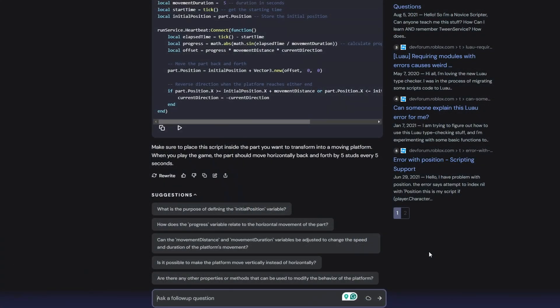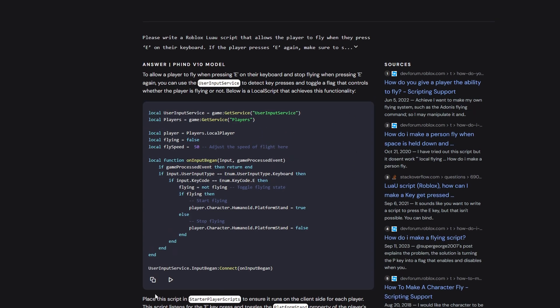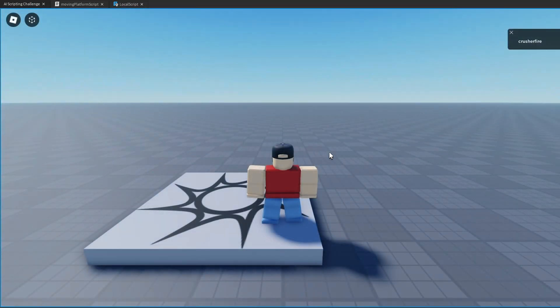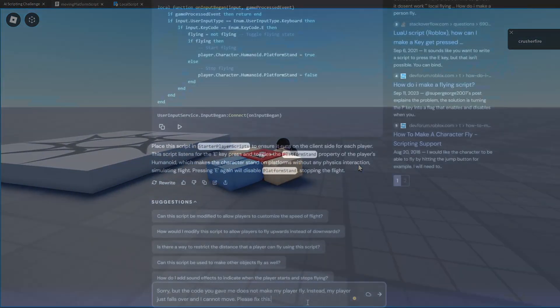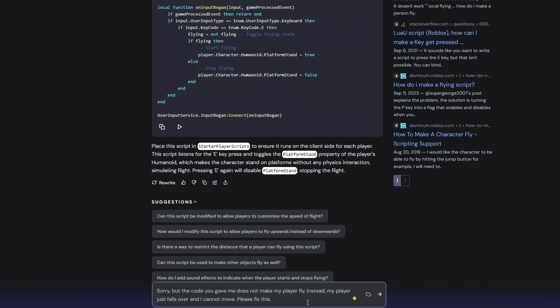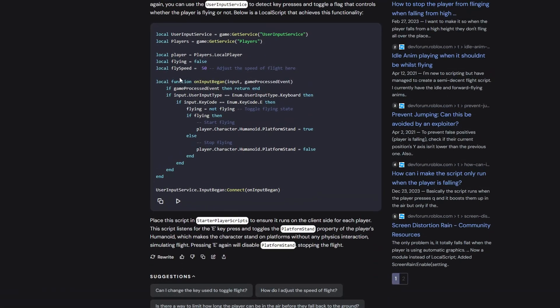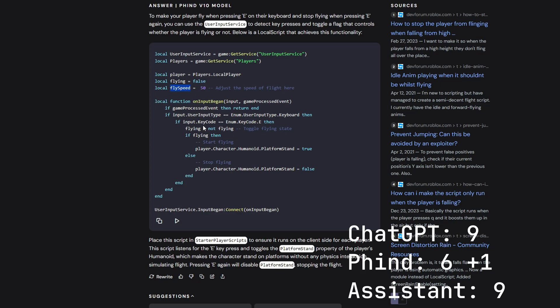FindAI gets the same fly challenge and does exactly the same thing as ChatGPT — it just changes the PlatformStand property. The player falls over and cannot move. I ask FindAI to fix it, but it literally gives back the exact same code, and there's even an unused flySpeed variable that isn't referenced anywhere. FindAI also gets one point.